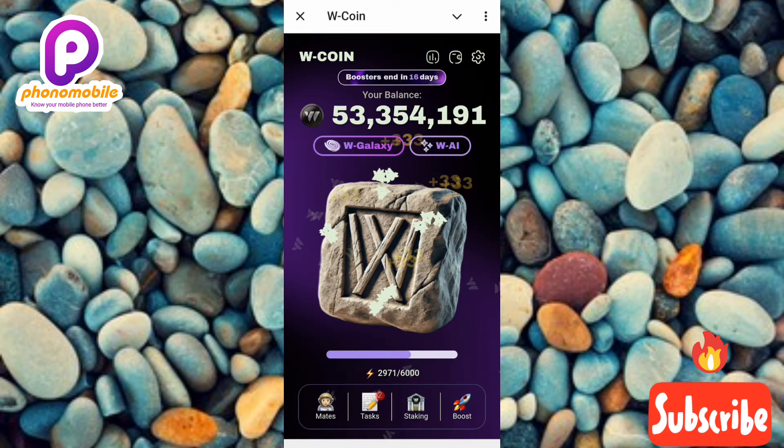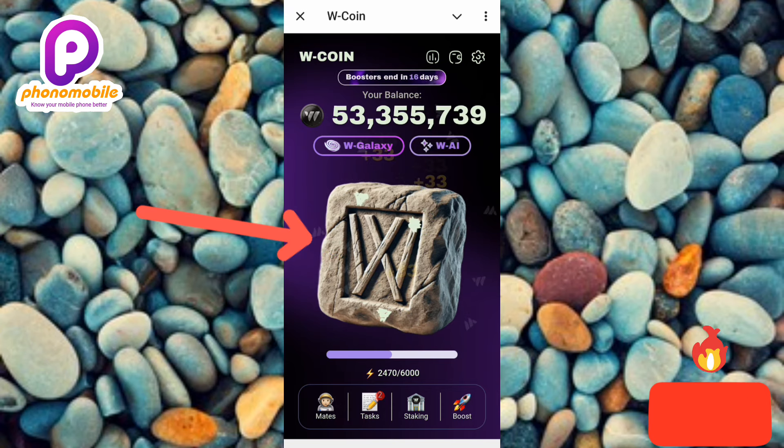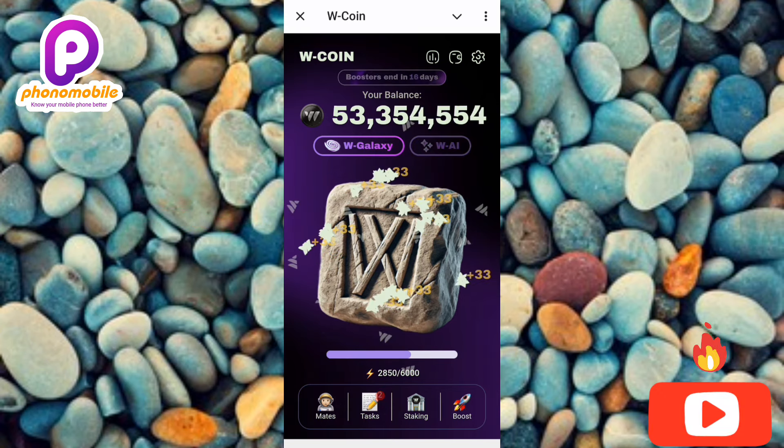Back on the home screen, you can see me tapping — my rewards are being multiplied by three. These are the benefits of completing the W Galaxy task: times three on all your rewards on W Coin, and times two on all your W AI claims. That's the end of this video — if it was helpful please like, subscribe, and leave a comment. See you in the next upload!